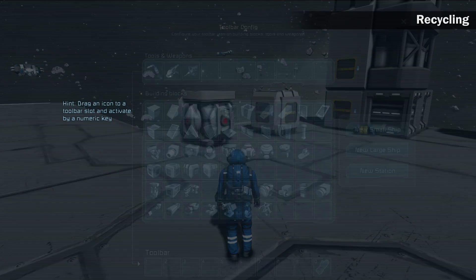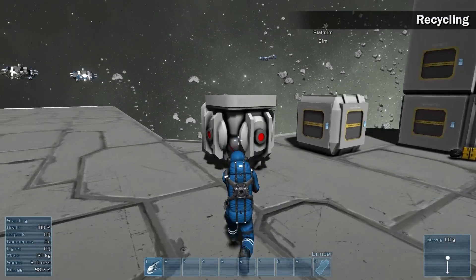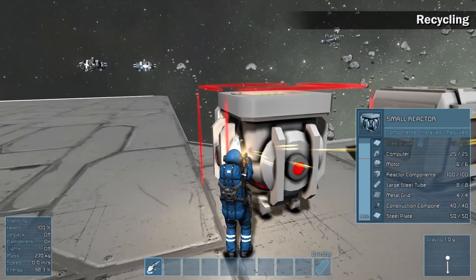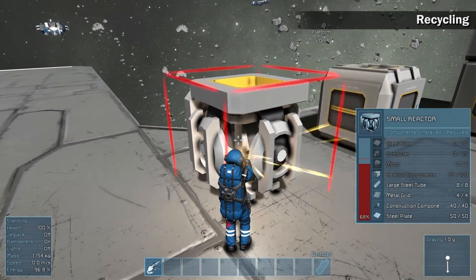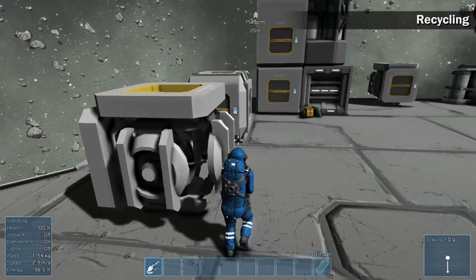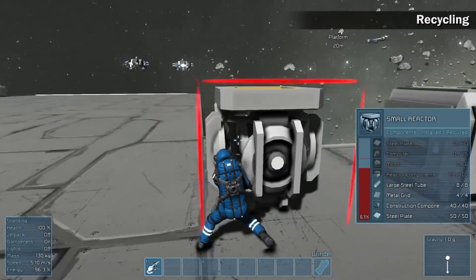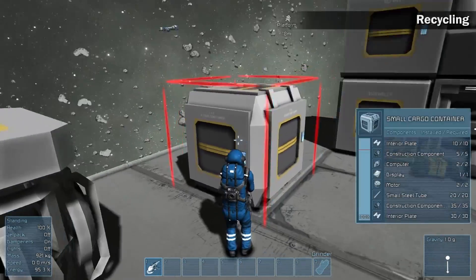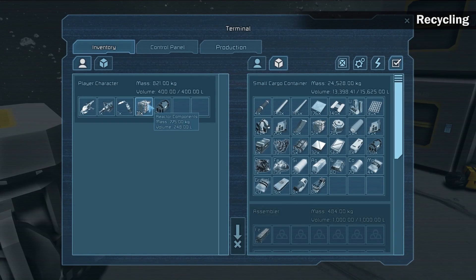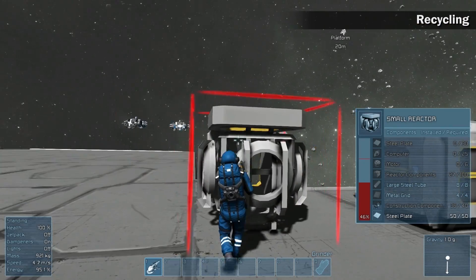Recycling. In case you don't have any use for an object, use the grinder tool and start disassembling. Disassembling can be done even in the middle of a construction or to recycle a wrecked ship that you found. Disassembling shares the same layer rules as assembling — you have to go layer by layer to get the wanted components, but this time from top to bottom component layer. Disassembled components go automatically to your astronaut's inventory until it's full.